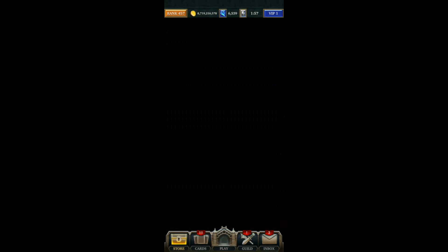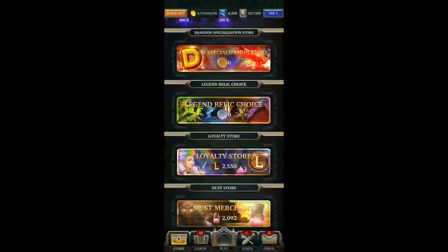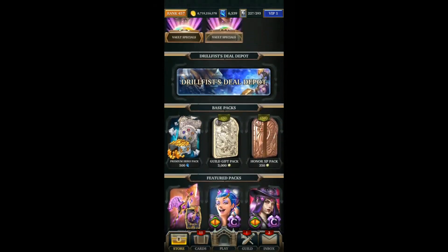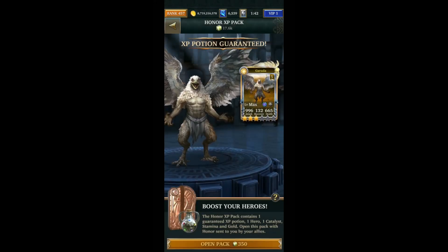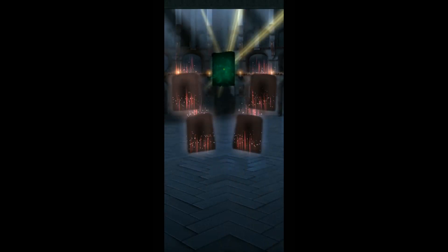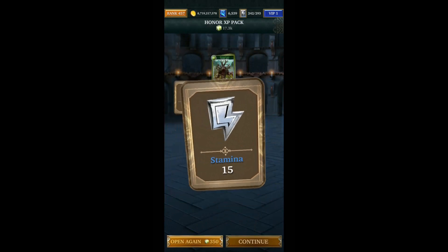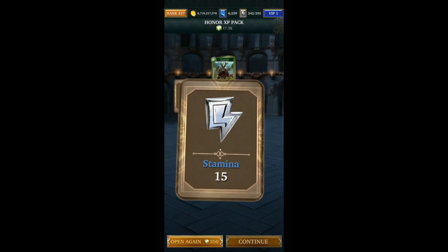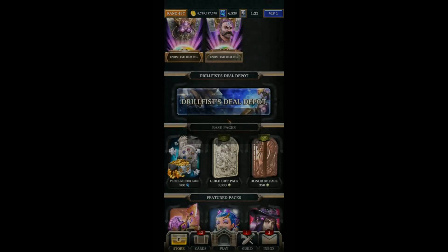The other way of getting stamina is from the honor EXP pack. I'm going to open one of these now just to show you. You can buy the guild one if you want to. These generally have junk cards in, but there's the stamina you get from it. I'm going to use a bit of the stamina now.